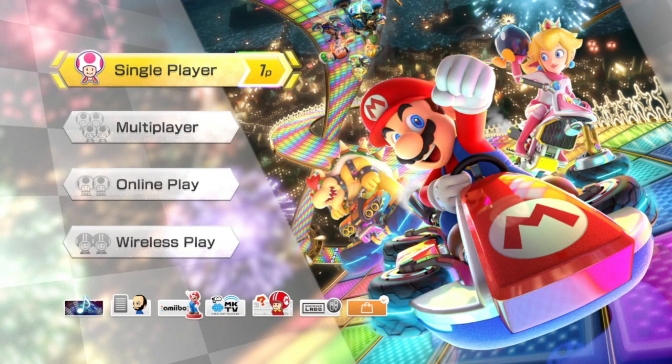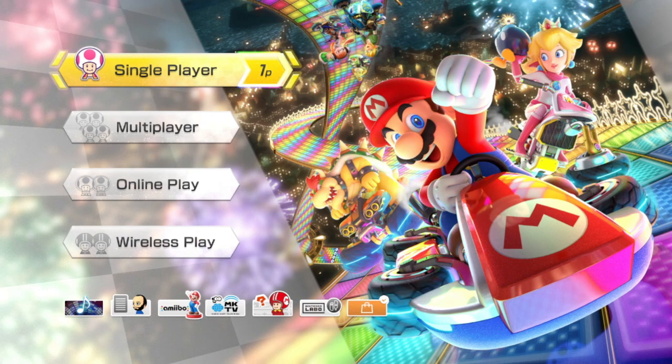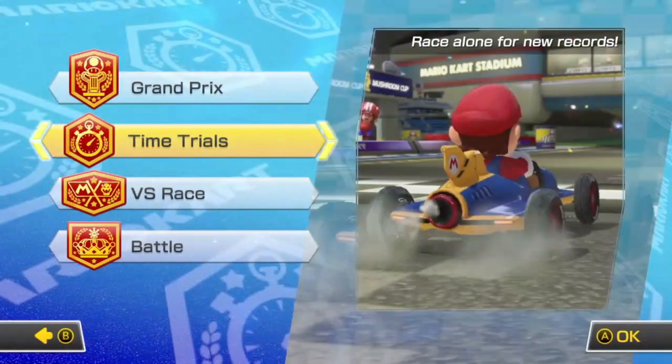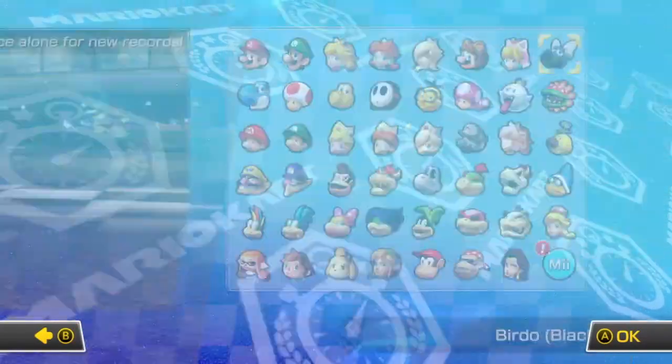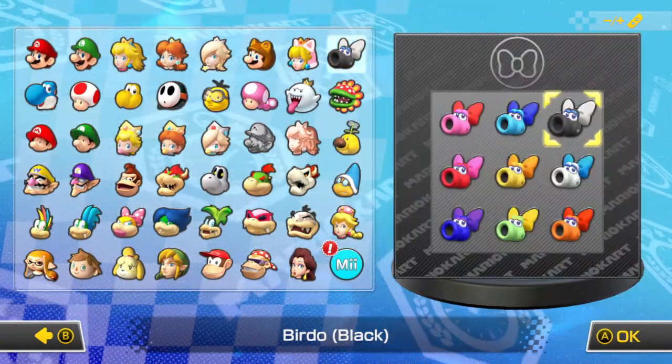Welcome back to Mario Kart 8 Deluxe! Today we're continuing our 150cc time trial inside drift challenge. Last time we did the special cup; today we're looking at the egg cup. The requirements are: use a vehicle with inside drift, collect 10 coins, and use all three mushrooms in each race.